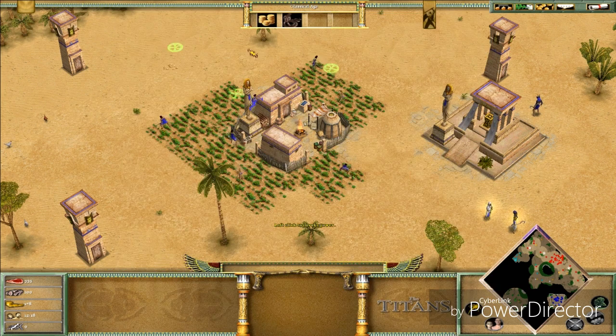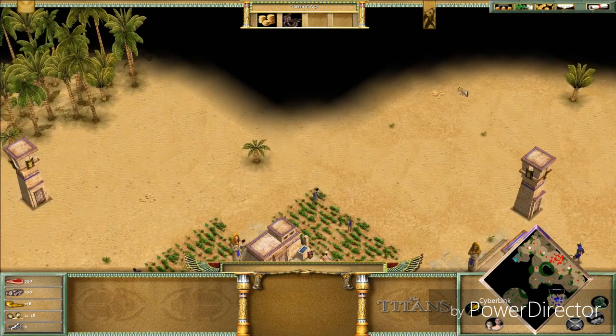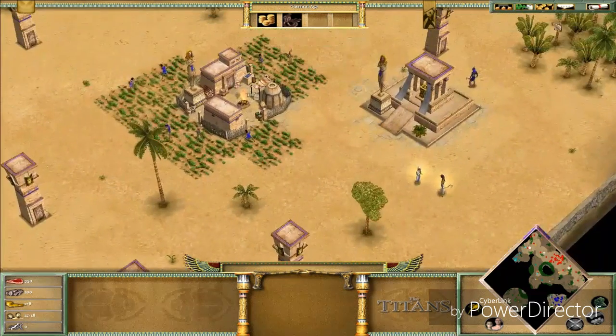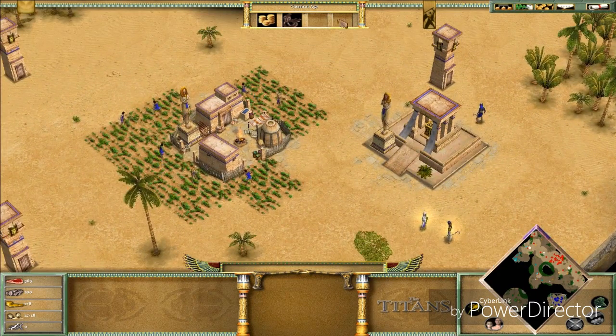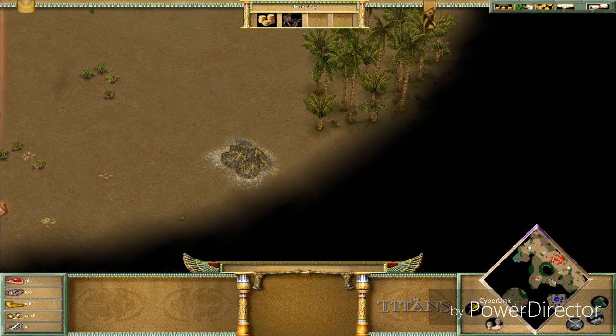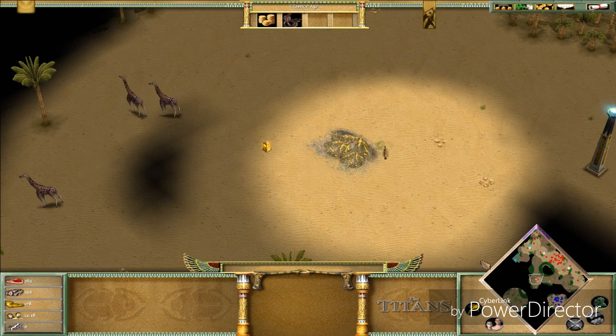I also got the Flag of Serpents power. What this does is it spawns serpents in an area of my choice which protect me from enemies — which is fine, I'm cool with it.